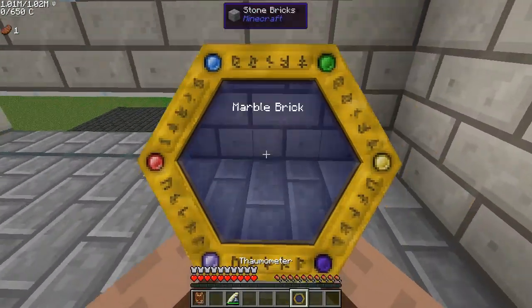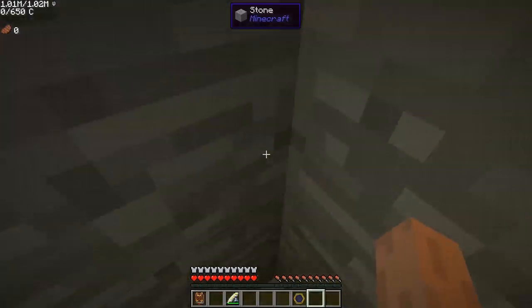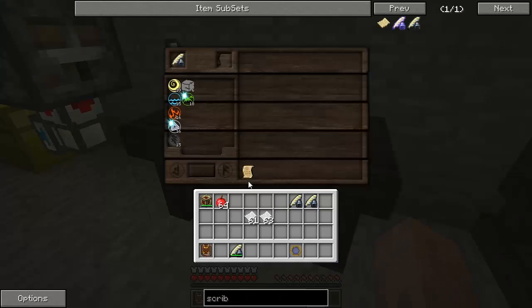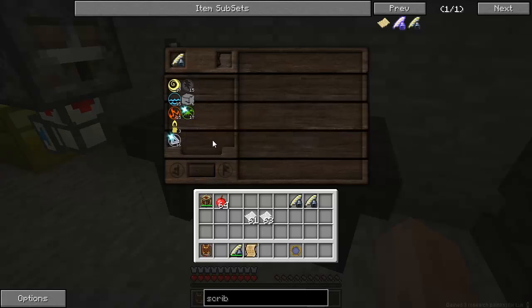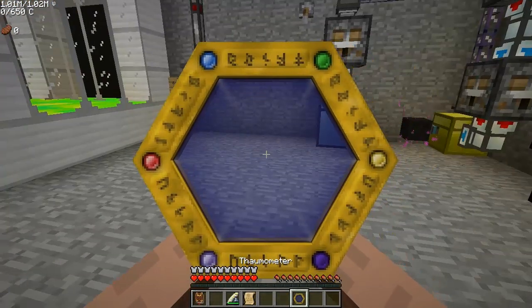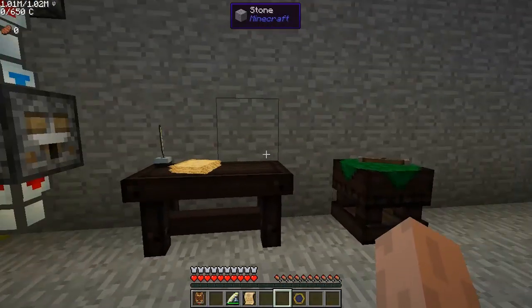We've got our research table and our Thaumometer, so we need to scan more things to figure out stuff. The other way you can learn what things make up what is to go into your research table. You can try combining aspects — air and fire gives us Lux. So I can research them and find out new things, or I can go scan stuff. I found a thread that shows how to get all the aspects easily by scanning certain things for Thaumcraft 4.